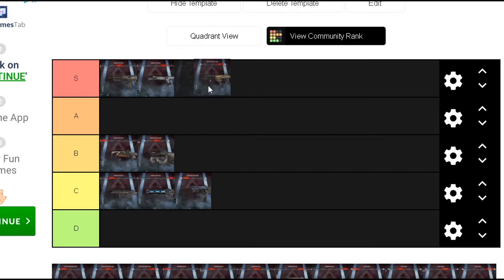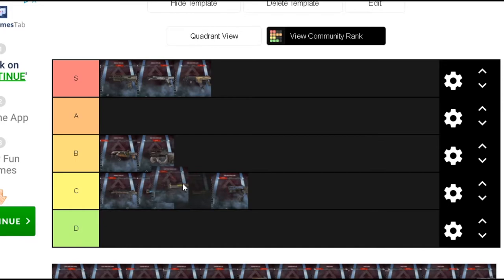The R99 — if you get a purple extended light mag on it it's better, but that's kind of hard to find sometimes. I'll put it S tier, just right after the R301.